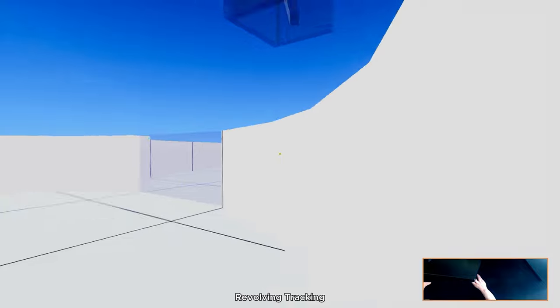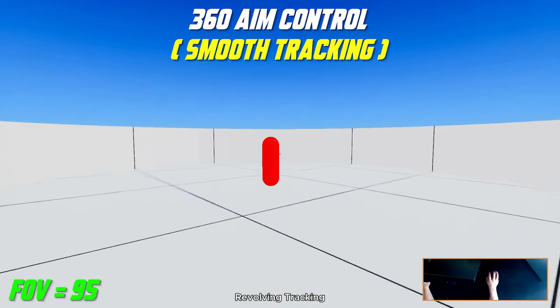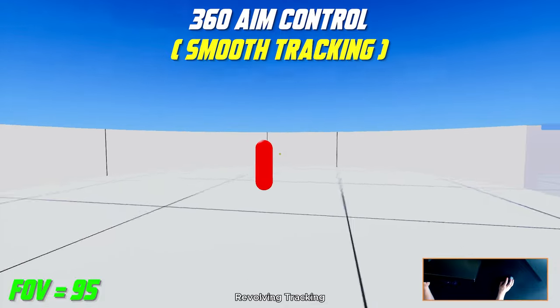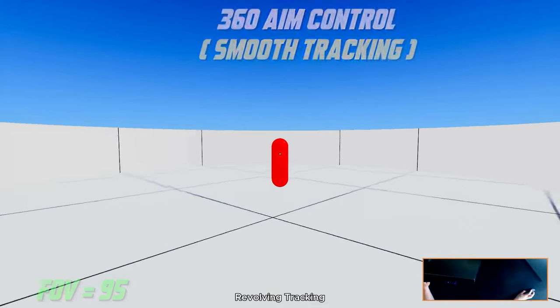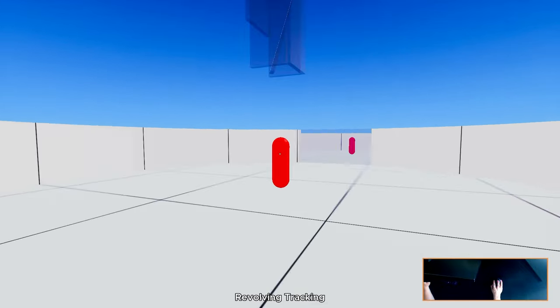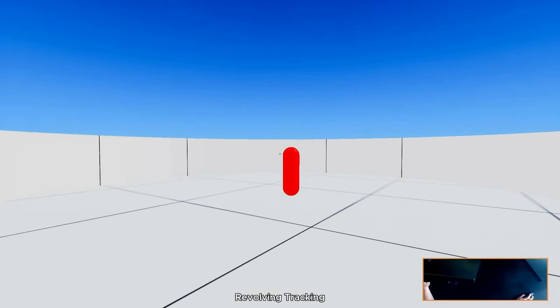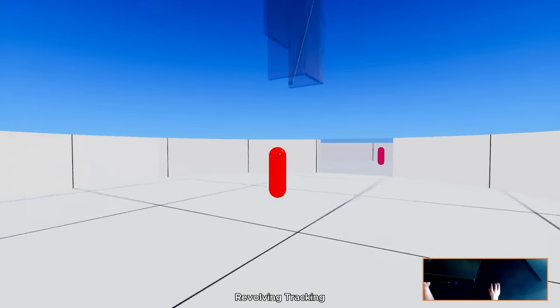On number eight you can find Revolving Tracking, performed at 95 FOV. This tracking task follows all of the rules of Overhead Jumps and Tile Frenzy 360. One thing you can try here is to keep your crosshair always at the same vertical head level of the two targets.